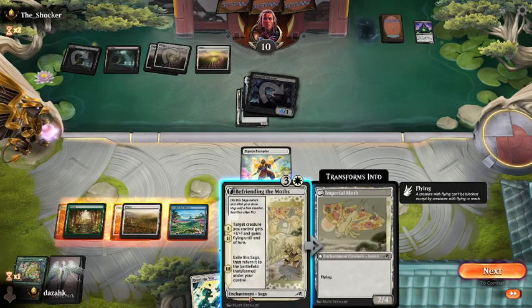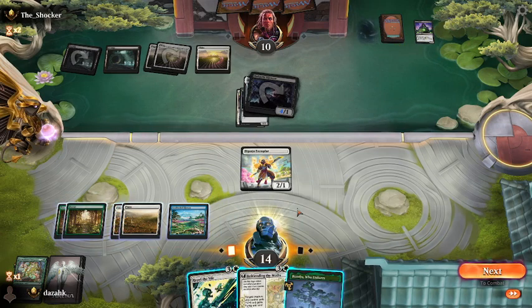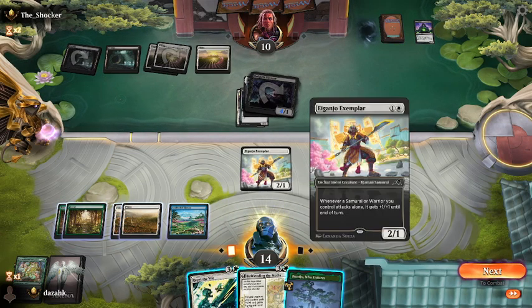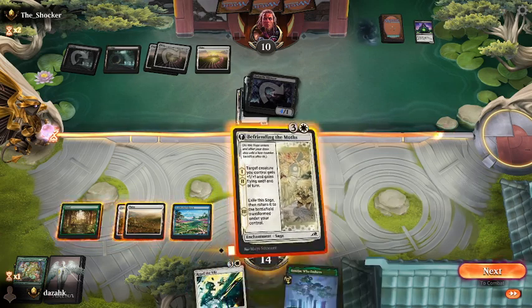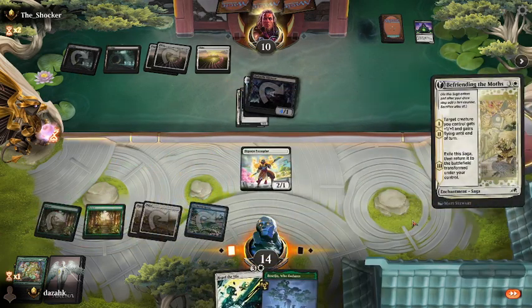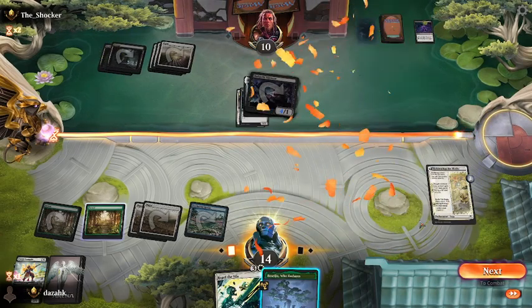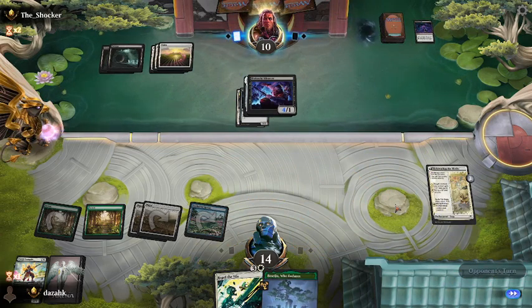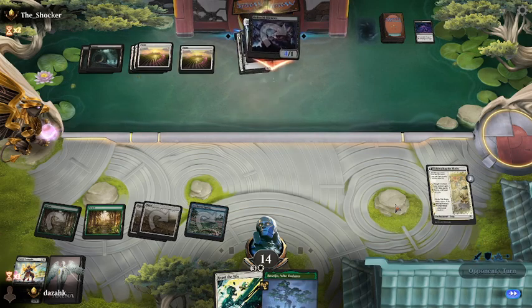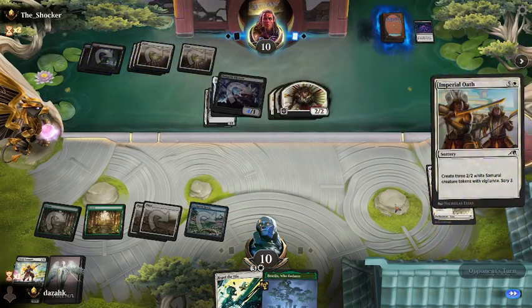We could pump in more damage with this, or we could just Repel the Vile on that guy. We're on 14 life — this lets us kind of wait and see for a bit, and we get a 2/4 flyer in a couple of turns which could be pretty helpful. That's getting lethal — exploited. Okay, nice — he got me there.